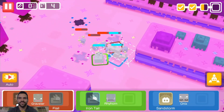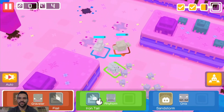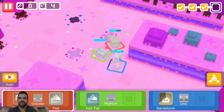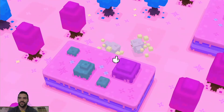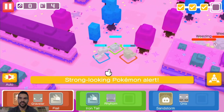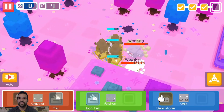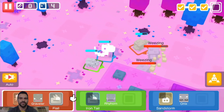Damn, these guys are so easy to beat — they're really weak. I'm not gonna waste the attack yet. Okay, now what are we gonna be up against — is it gonna be Weezing or Raichu? Because I saw Pikachu. Two Weezings, okay. Do they explode? I just realized that would be bad if they explode.